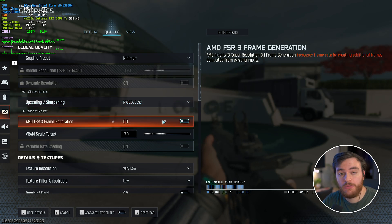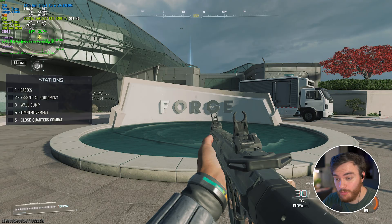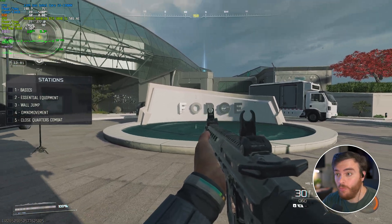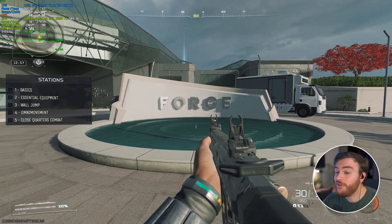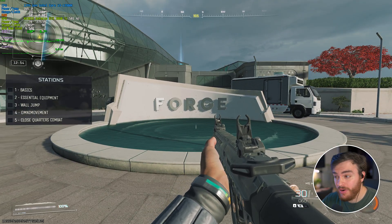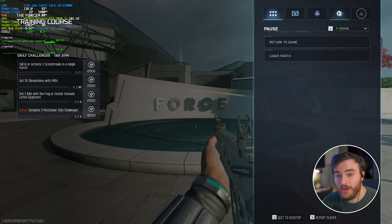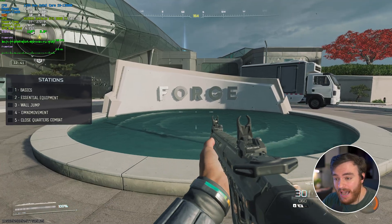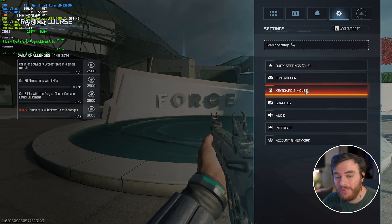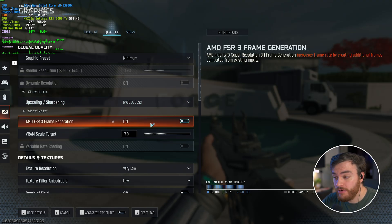Moving past upscaling, Frame Generation does give you a handful more FPS. Being above 120 FPS is the ideal time to use frame generation to minimize extra input latency, but in real terms, 140 FPS with it on versus 110 with it off produces massively noticeable input latency. I would definitely recommend completely against using frame generation at all.